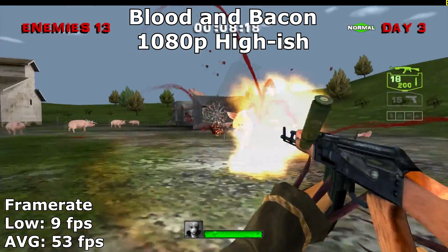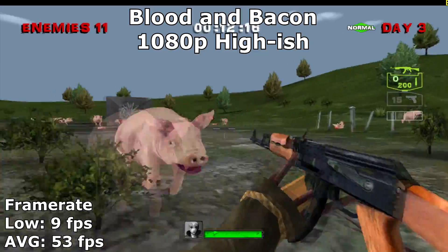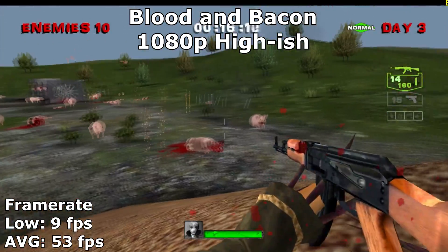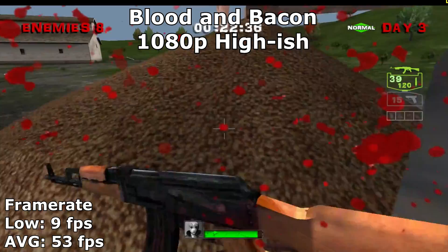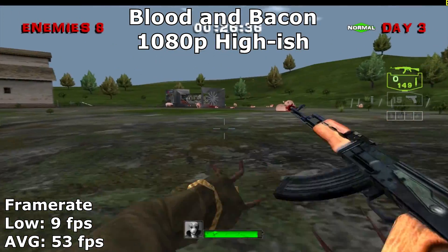In Blood & Bacon, this card actually did alright. With a 53 FPS average, it's more than playable. However, in order to get that framerate, I had to turn off anti-aliasing. With it on, it barely had a framerate that could reach into the teens. All that being said, Blood & Bacon is an easy-to-run game that's built off of the now-archaic Source Engine.